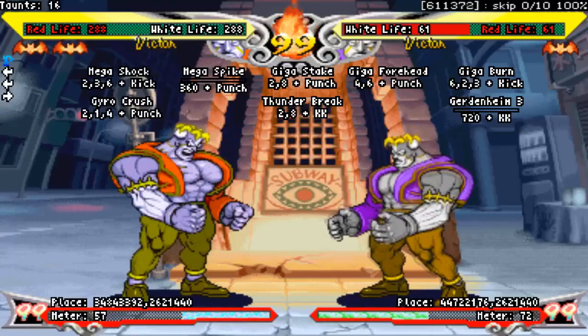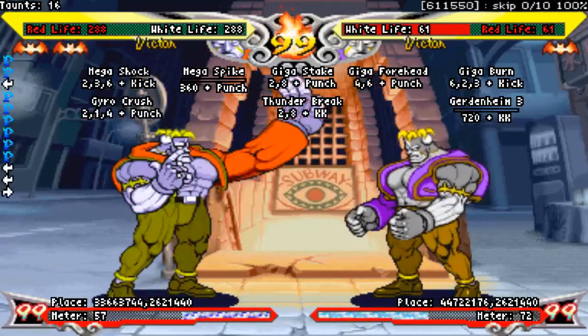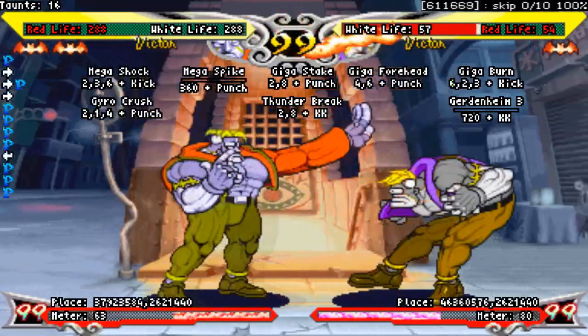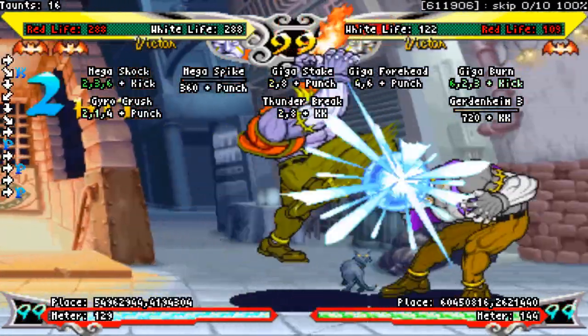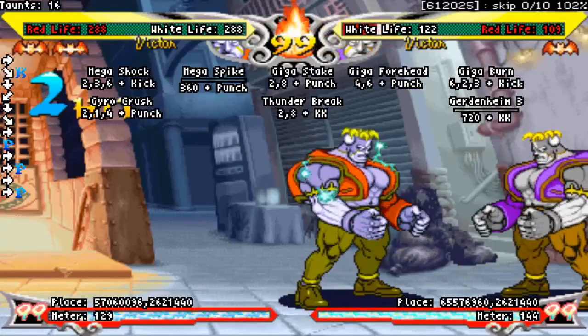Standing light punch has 5 frame startup, active for 3 frames, plus 4 on hit, plus 3 on block, and is special canceling. This shares a three-way tie for Victor's fastest normal, alongside close light kick and crouching light punch. Initially you might think this move looks like a fantastic anti-air since it seems like it has very good vertical range. However, this move hits more long than tall, since the hitbox actually runs against the underside of Victor's arm, making it more of a preemptive anti-air.